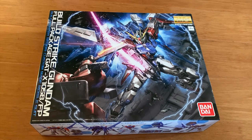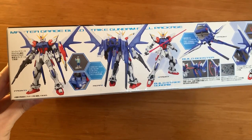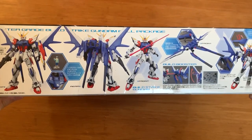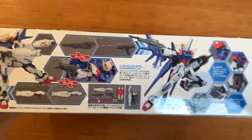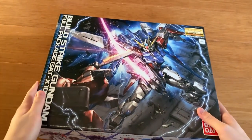In the Build Strike Gundam box art you're fighting a Saku Amazing, but Bandai didn't release the Saku Amazing. Bandai, you're always so funny — you don't release the Gundam that we like. Anyway, for the box art it looks pretty cool, but I want my Master Grade Saku Amazing. On the side of the box you'll see an introduction about the Build Strike Gundam, and on the other side you'll see weapons, gimmicks, and that will be it.